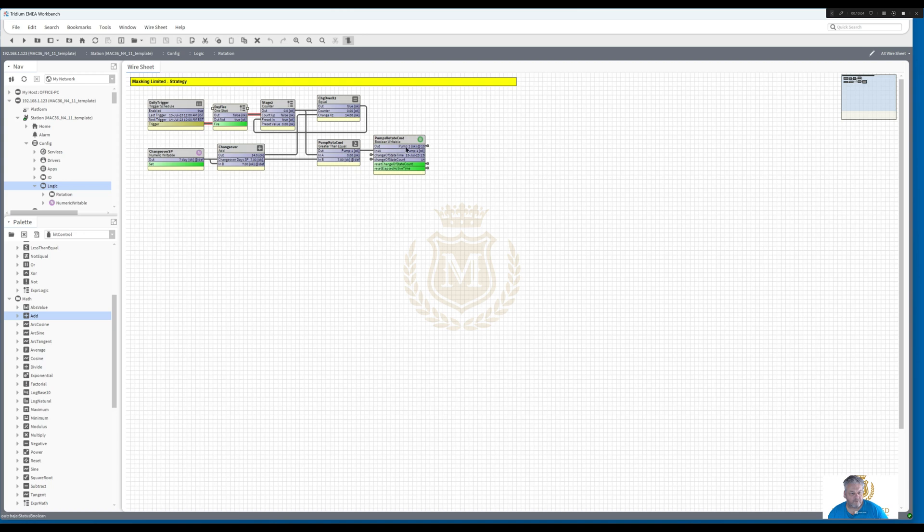So it's important that you have this counter - this equal is very important, it's got to be an equal. You've got your add block so you duplicate the days which is going into this changeover times by two, and then you've got your pump rotate which picks up the days. That doesn't have to come from there, I just brought it from there because it was easier. And then you've got your pump rotate command there to switch over the pumps.